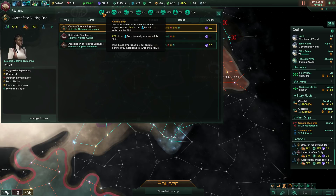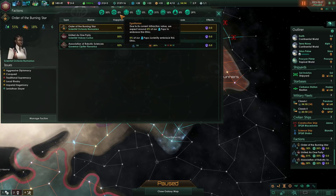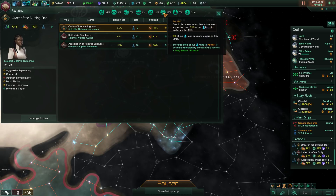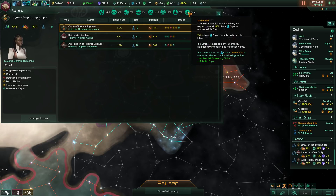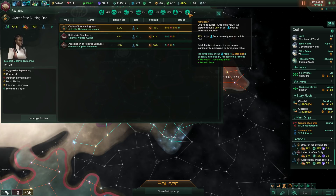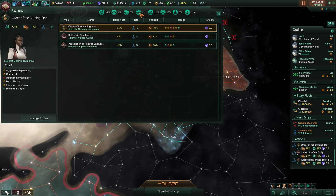As for our population, most people are authoritarian but that's on a downward path. More people are becoming militarists, but there's also a lot more becoming pacifists, apparently. Spiritualists are receding, materialists are growing, and xenophiles are also receding. Interesting.